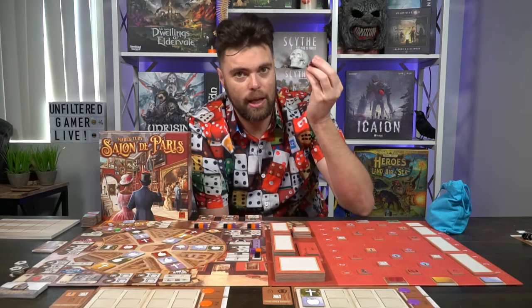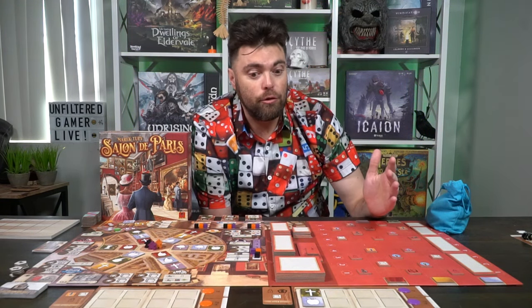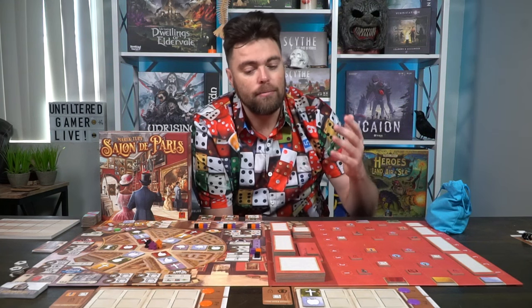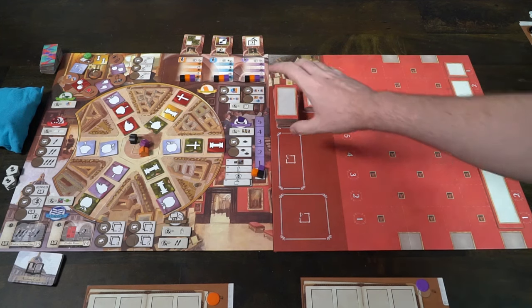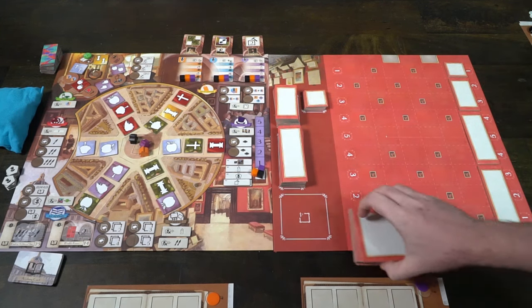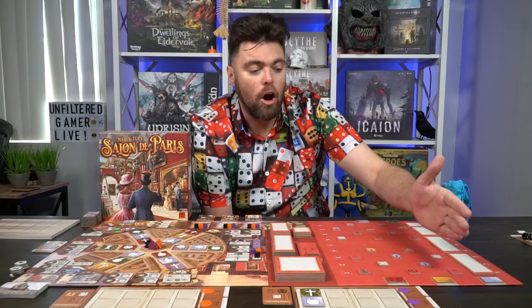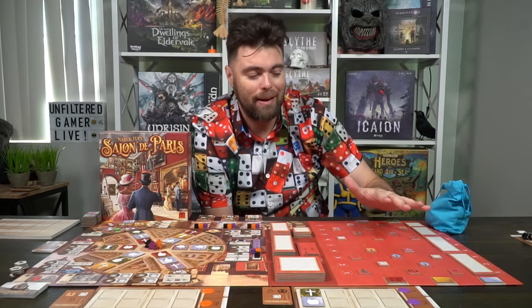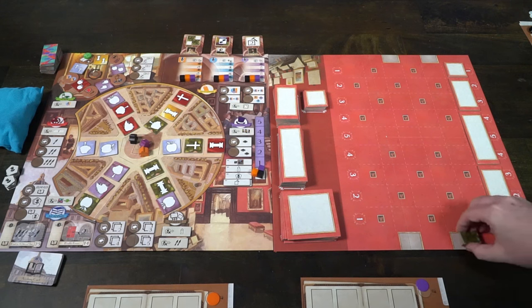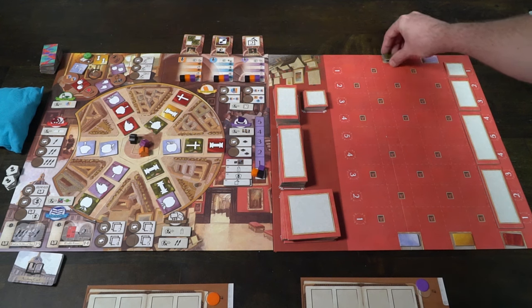Each player gets a worker or meeple, which you place in the middle of the game board. On the gallery board, there are four spaces for each canvas size — ones, twos, threes, and fours — just select them and place them in the available spaces. On the right-hand side, depending on player count, certain columns are blocked to prevent extra spaces from appearing. There are also five starter paintings — random colored tiles distributed with two in the top sections and three in the bottom, in random order.